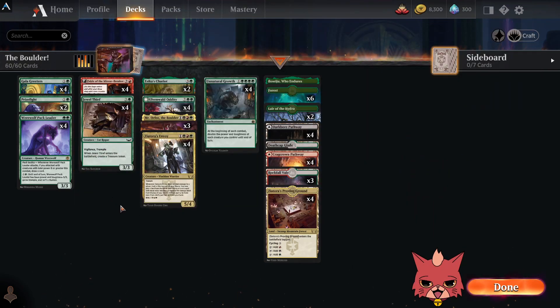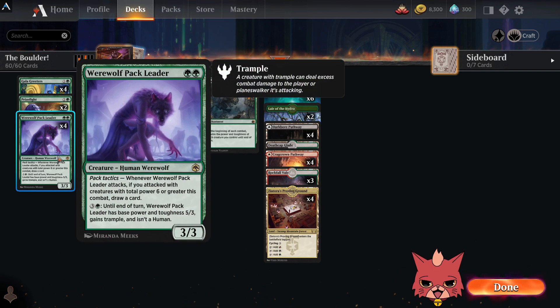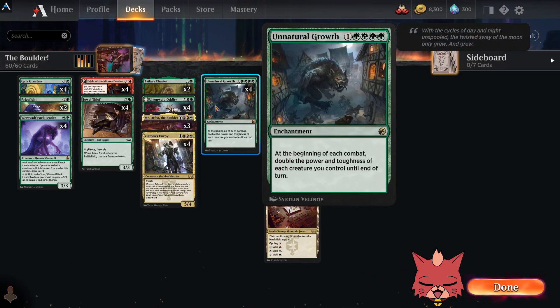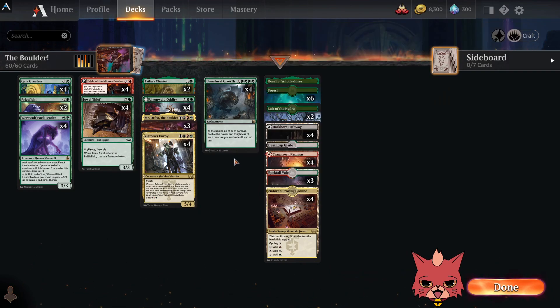Pack Leader is really important for card draw, but also for that second ability where you tap four to give it trample. You could technically do that before combat, make it a 5/3, and then it doubles to a 10/X with trample off Unnatural Growth — which is just disgusting, even if it's your only creature.